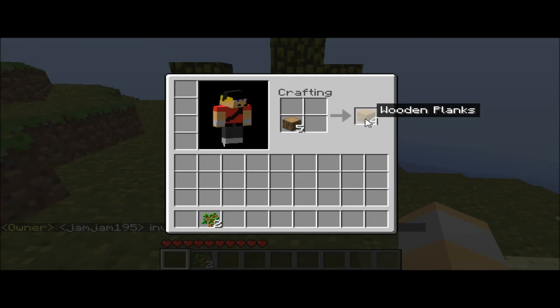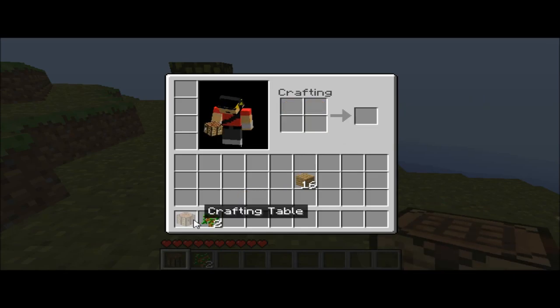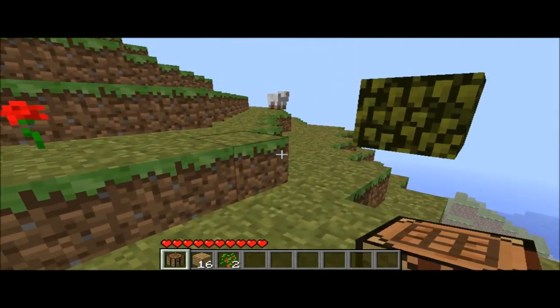Click on your wood and drag it over here. You see it makes four wooden planks for one wood. Then get all your wooden planks and right click in each box to get a crafting table — one of the most essential things.